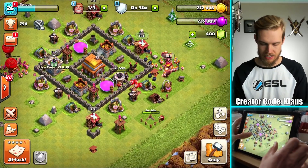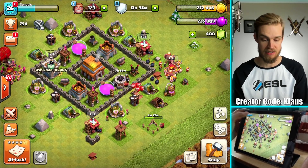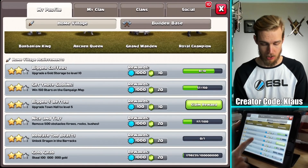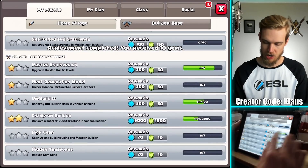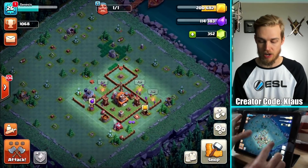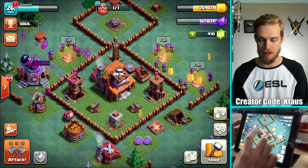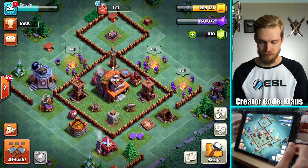I did get an achievement — upgraded to Town Hall 5, bigger and better, ten free gems. We're moving up in the world. And I'm also moving up to Tunnel 5 as I am now a Builder Hall 4. My Builder Hall finally finished, so I'll be working on that.